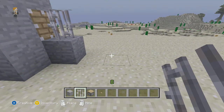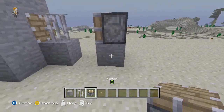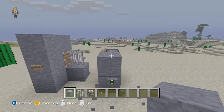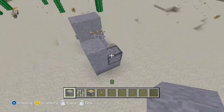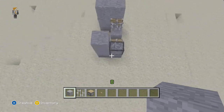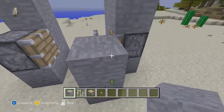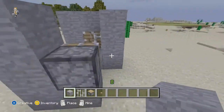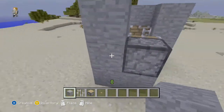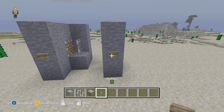Next you want to leave a space right there and then place the next block right over here. Put another piston facing this way and you are going to cover it up again. This is how it should look so far. Next you want to cover this side so that there is pretty good coverage of the gate, and then finally put another button over here to activate it.